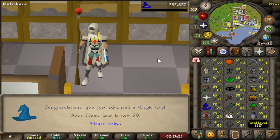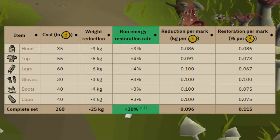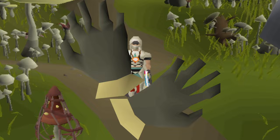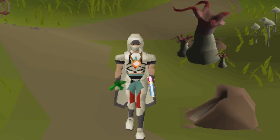Now that we have the Run Restoration buff that comes with the Graceful Set, we're ready to do some questing. The goal of this episode is to get our first best-in-slot item. That item is unlocked from the Recipe for Disaster quest, but there is a 175 quest point requirement for RFD and we're not there yet, so we're going to go do a little quest grind.